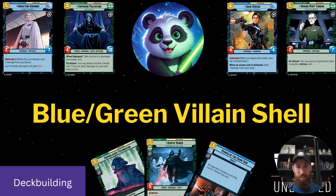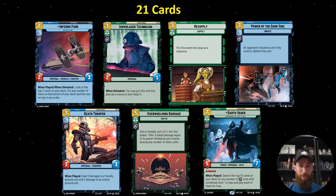Krennic and Aiden would typically be running Energy Conversion Lab, and Palpatine and Tarkin would typically be running a 30 health blue base. There's a lot that's the same about these decks, and so we can use that to our advantage when we're building it, but also when we're playing against it.